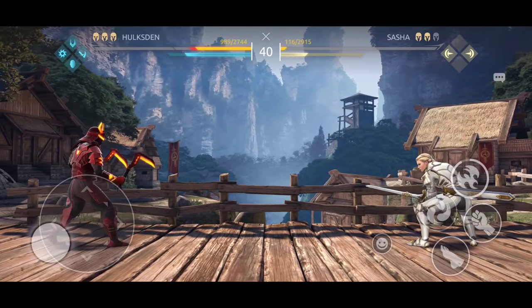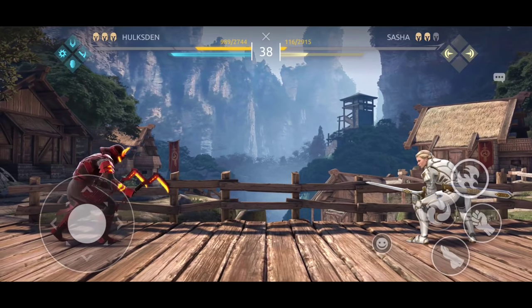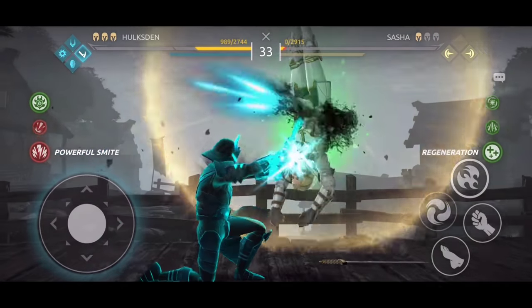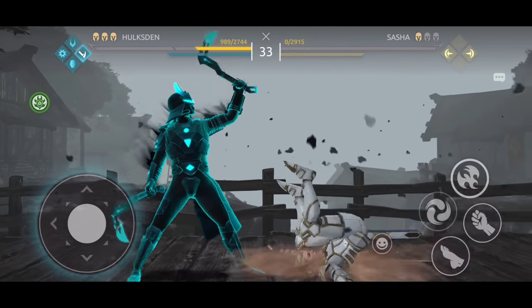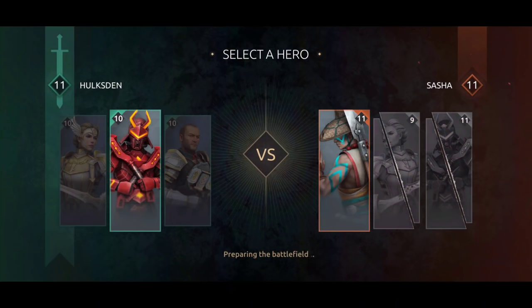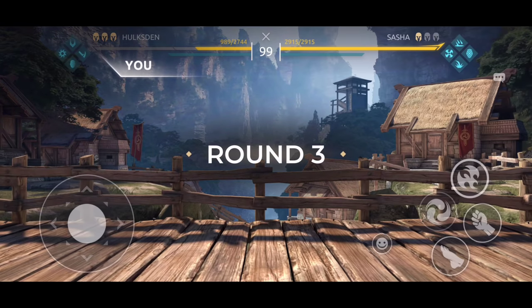Helga is about to enter the Abdicator. Fire Guard spits on Helga — it's time to run. Helga cools down, Fire Guard is ready to finish this match off. Shadow attack of the weapon and Helga's fight is over. This is the way — the way of the Fire Guard. Round two is finished.